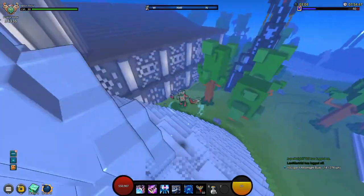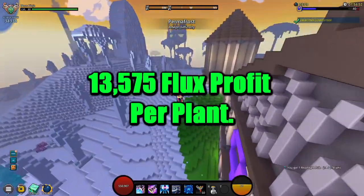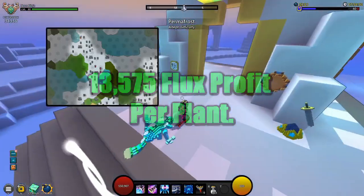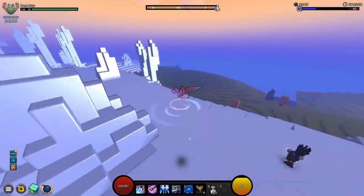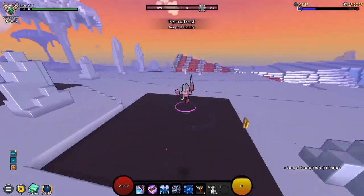For each Builderite plant that I'd be placing down, I'd be getting a profit of 13,575 flux after 15 days. I could probably just ignore the overall price of concentrated compost entirely, because I've still got over 360,000 of them. So into the permafrost world we go.